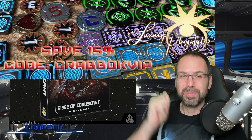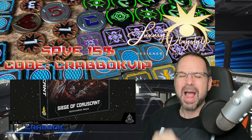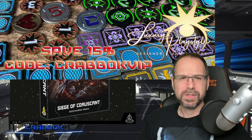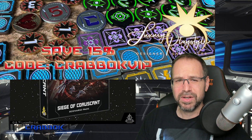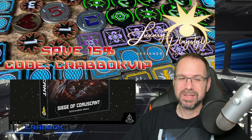Big thanks to today's sponsor, Luxury PlayStyle. Head over to LuxuryPlayStyle.com. Check out those amazing full metal tokens — you are absolutely going to love these tokens. They're absolutely gorgeous, double-sided. They come in a variety of finishes, and you're going to save 15% if you use code CRABOCKVIP. So don't forget that code. Head over to LuxuryPlayStyle.com.